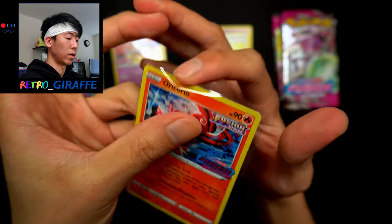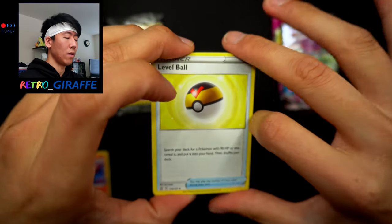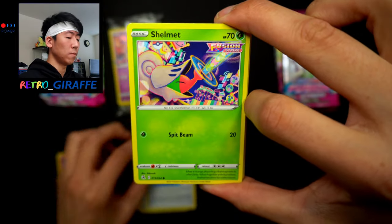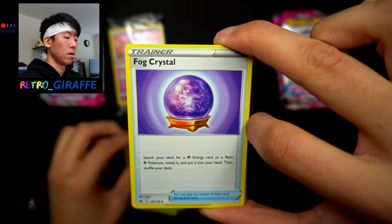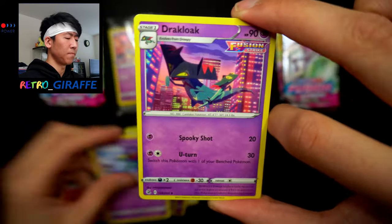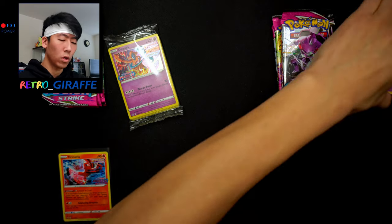Let me sleeve up the Oricorio pre-release promo — it has the Fusion Strike stamp. Going through the deck we have a Level Ball, Shauna, Copycat, Bruno, Fusion Strike Energy, Shalmet, a few copies of those, an Accelgor, Ball Guy, Crystal, Professor's Research, Klara's Focus, Pokekid, Dreepy — I'm assuming the Dreepy line — Draco Cloak, and a Drapion.